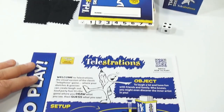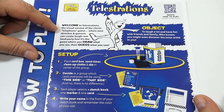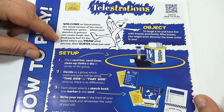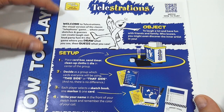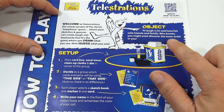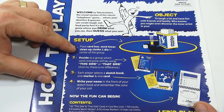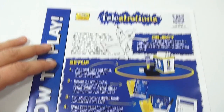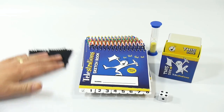I've never played it before. It says: welcome to Telestrations, the visual version of the classic telephone game. While your sketches and guesses can create laugh-out-loud party fun, it's the game where you draw what you see, then guess what you saw. Object: to laugh a lot and have fun with friends and family — you might even discover the inner artist in you. So, place card box, sand timer, clean-up cloths, and die in the center of the group.